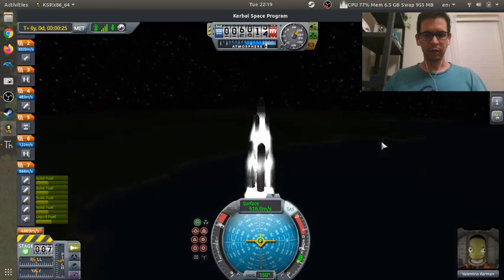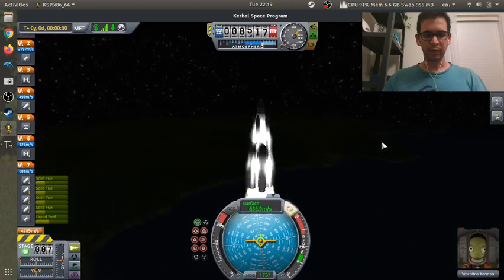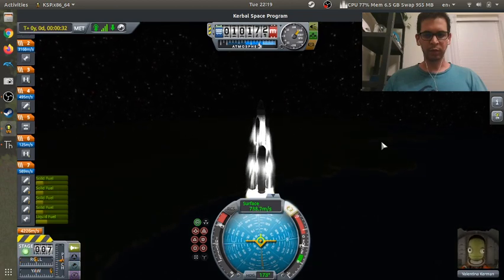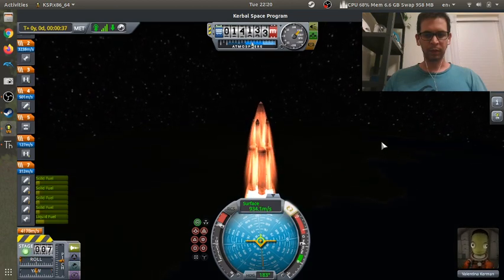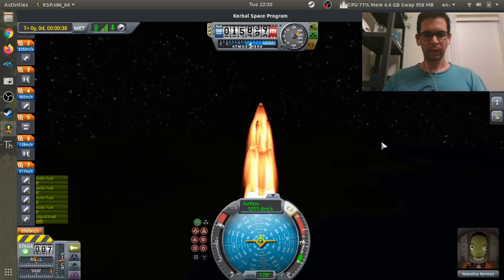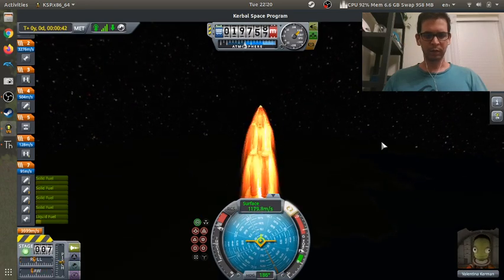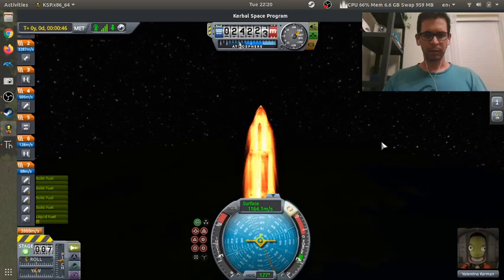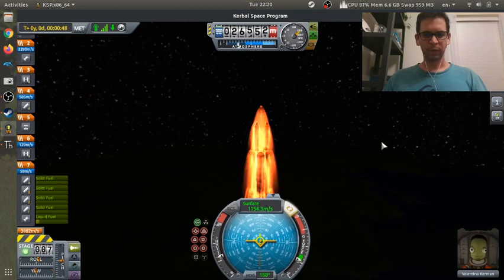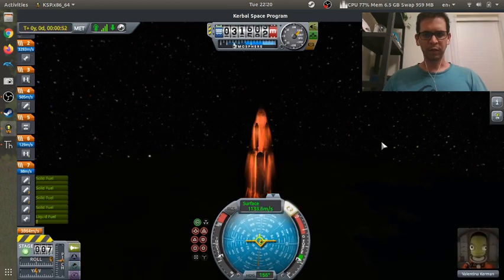We want to make sure that when we get up there we are at zero degrees. I'm constantly trying to recheck roll. Stability augmentation doesn't seem like it's doing a great job. Let's throttle down a little bit — too late. So I wasted a lot of fuel; I should have throttled down a little bit.